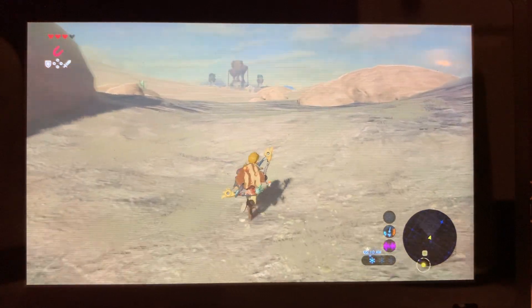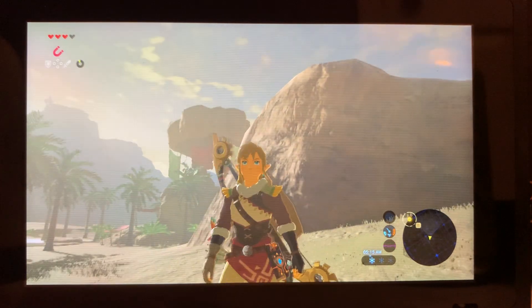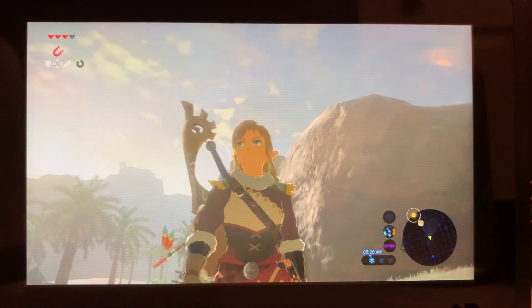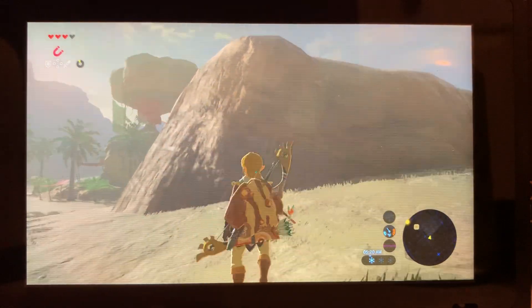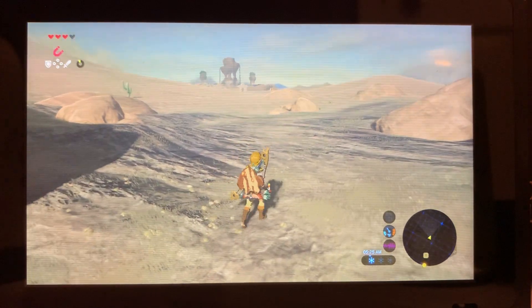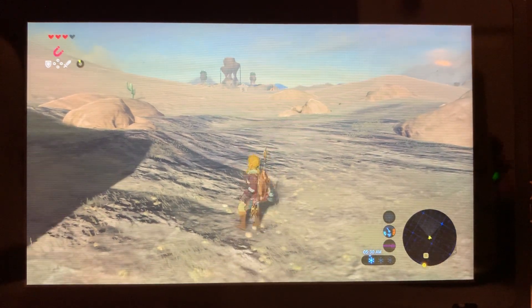You talk to that guy, then come all the way back to Karakara Bazaar. There'll be a guy on the roof — make sure you have 600 rupees. He'll give you the Gerudo suit and then you can enter Gerudo Town. Thanks for watching, goodbye!